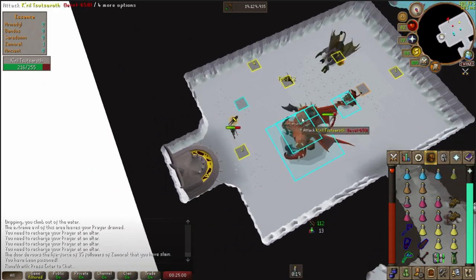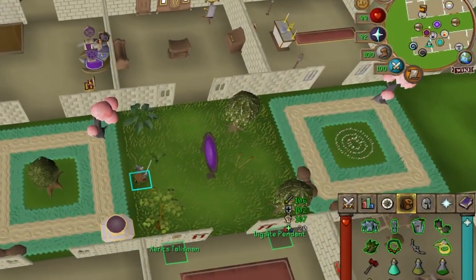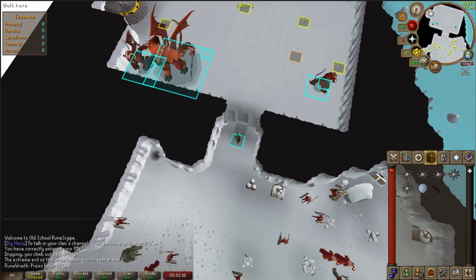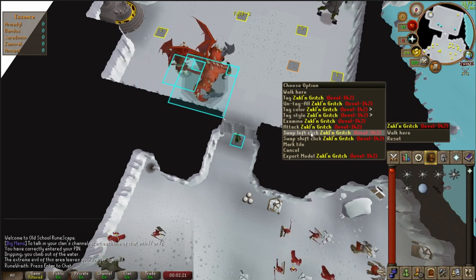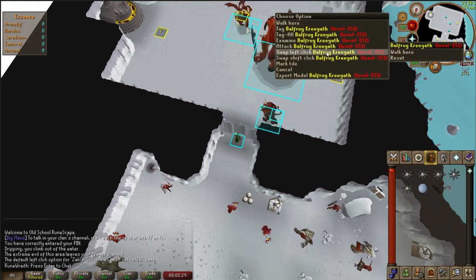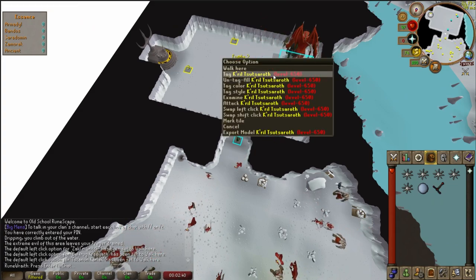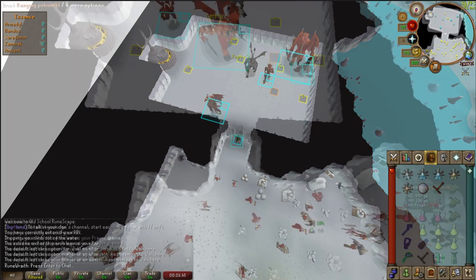Before entering, there are a couple of pre-trip tasks to take care of. First, make sure you import the tile markers from this video's description by right clicking on the world map and selecting import ground markers. Second, right click on each of the minions and swap their left click attack with walk here — if you don't see this option, make sure the menu entry swapper plugin is enabled on RuneLite. This ensures we don't accidentally left click on a minion and stop in our tracks. I also like to tag Krill with the NPC indicators plugin by right clicking and selecting tag, which gives a visual indicator of when to make the red X click.